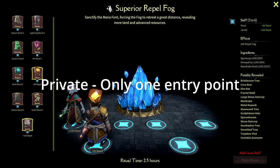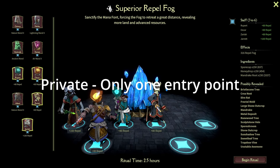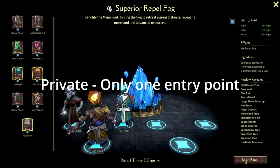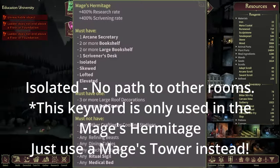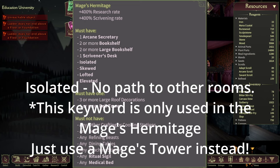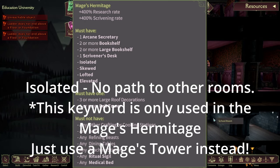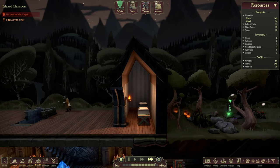For a room to be considered private, it can only have one point of entry — this could be a door, hallway, stairs, or potentially even a ladder, but you can't combine both a ladder and a door. The last room type is isolated — for a room to be isolated, it can't have a path to any other room, meaning the person in the isolated room is basically stuck there. Let's see how keywords work in practice.